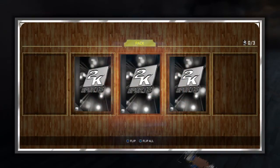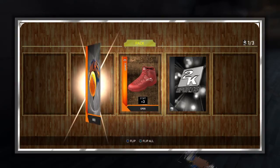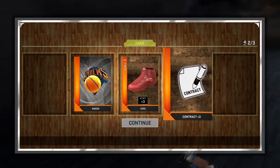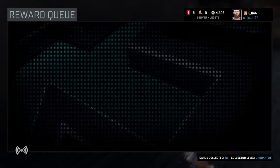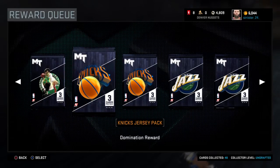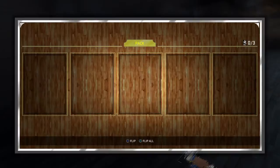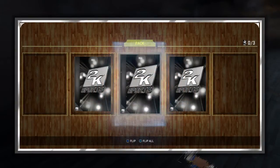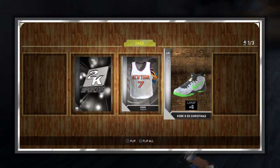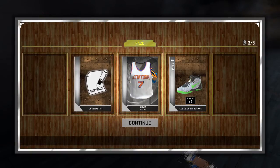So the logo — clearly I'm going to get the Knicks logo. I figured that would be gold since it's such a historic franchise, but even the Nuggets logo is silver, which is weird. We got more contracts, which I need since I think Nurkic is running low. The Knicks jerseys are just basic home jerseys — can't think of any I've liked over the years. We got Kobe 8s, which is good, a plus-6 layup badge, and four more contracts.